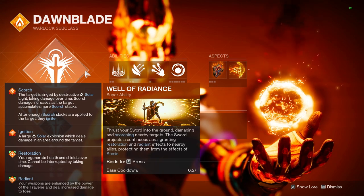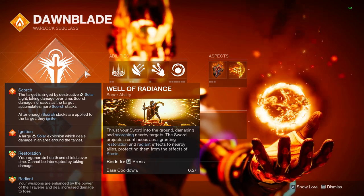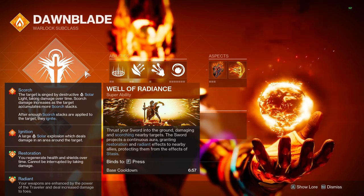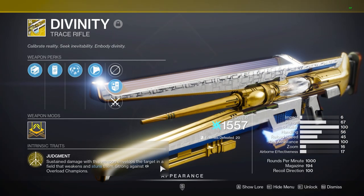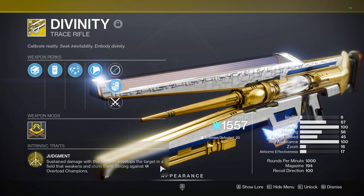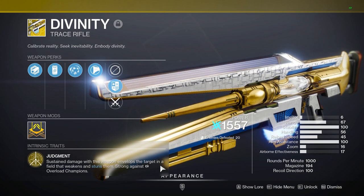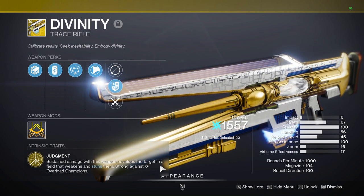For most teams, Well of Radiance is used as the main buff. This is a 30 second long buff as long as you are inside of the Well of Radiance, and it is a 25% increase in weapon damage. And then most teams also use Divinity as a debuff. This is a 30% debuff applied to enemies that you deal damage to with the weapon, and this also lasts as long as you have ammo with it. This also does add a crit bubble, making it super easy to hit headshots.